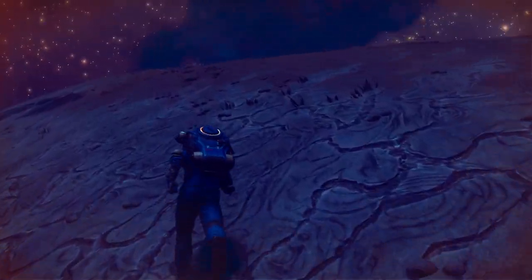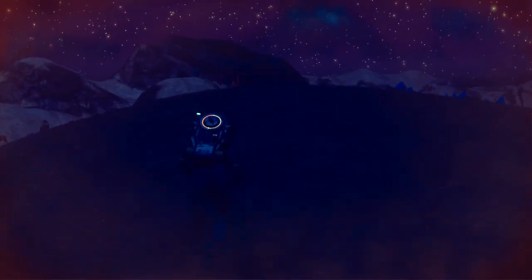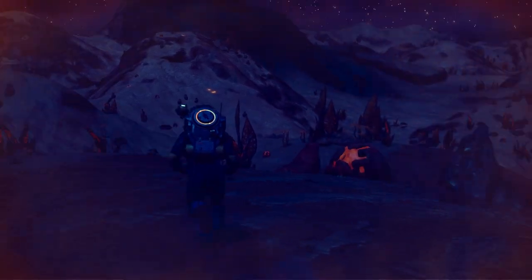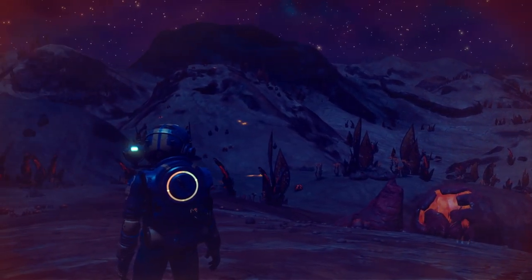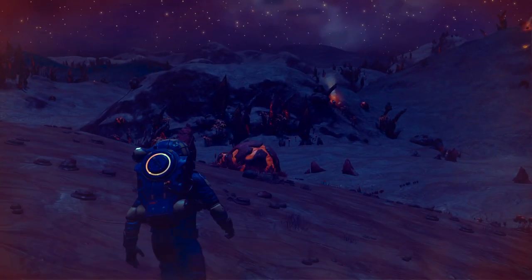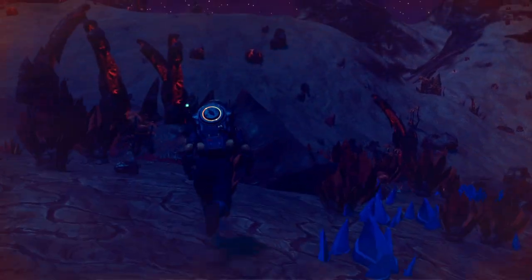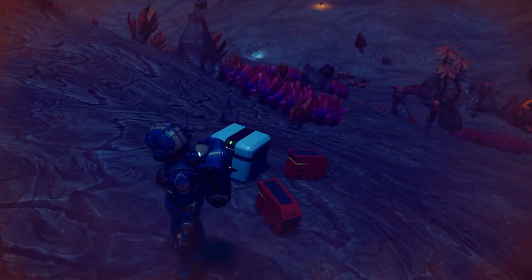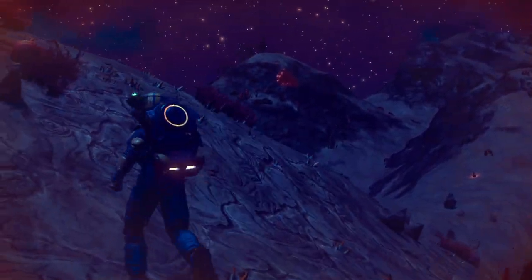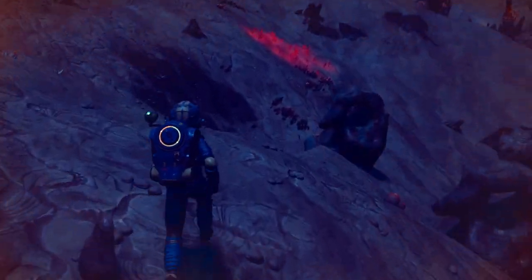The next thing we're looking for is ships circling something, which means a landing field, which means we're done. All right, unless we happen to run into a crashed ship on the way. This is a nice vantage point but I don't see anything at the moment. We're going to leave the damaged machinery alone because our inventory is currently full. We're gathering phosphorus to keep our heat shields powered up to maximum.